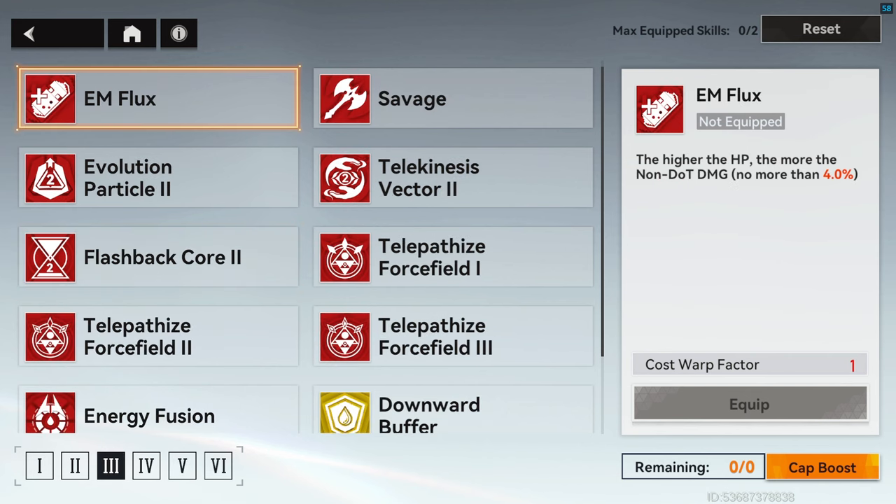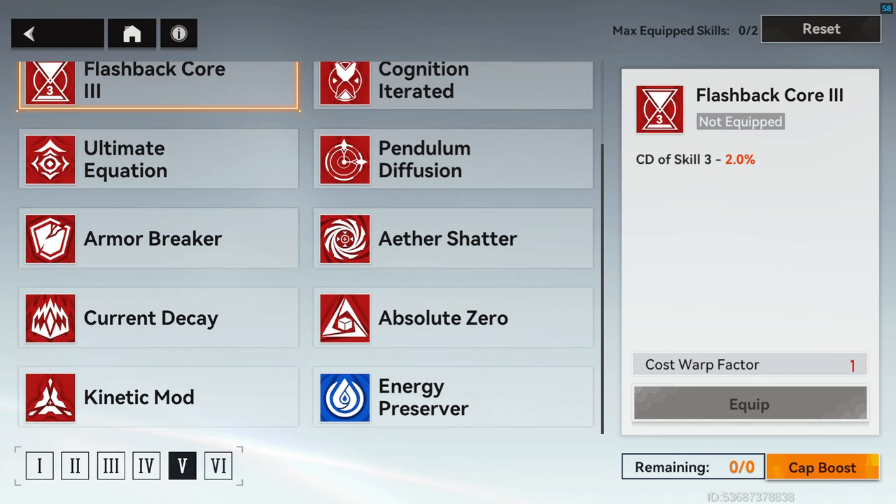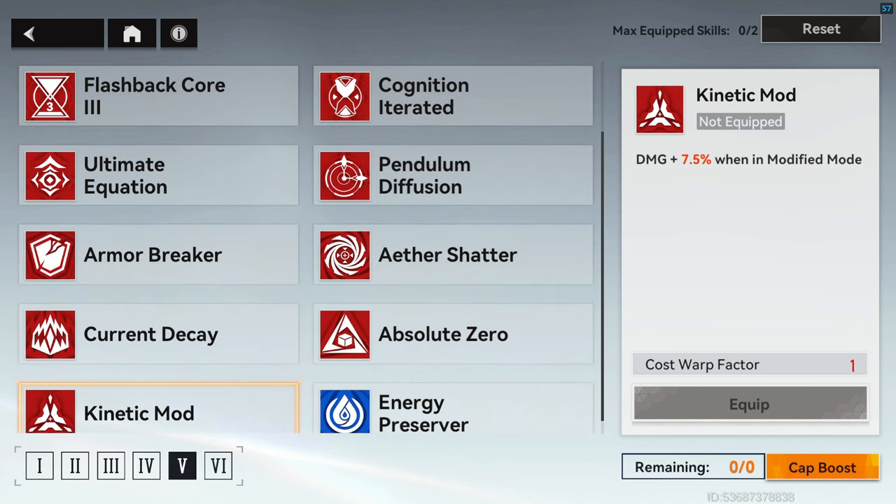For DPS-oriented Marduk, change the two Unfetter mods on slots 3 and 4 to either EM Flux if you're good at not getting hit during combat, or Savage if you're always at low health during combat. For slots 5 and 6, two Flashback Cores and two Kinetic mods.